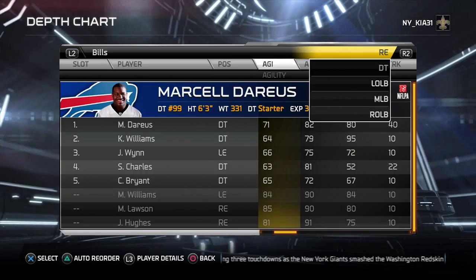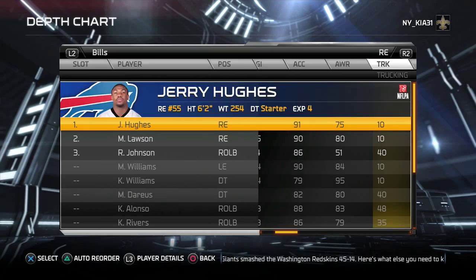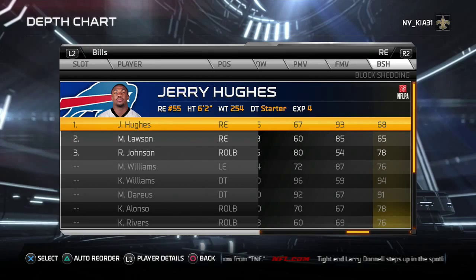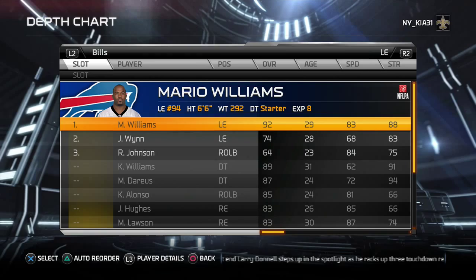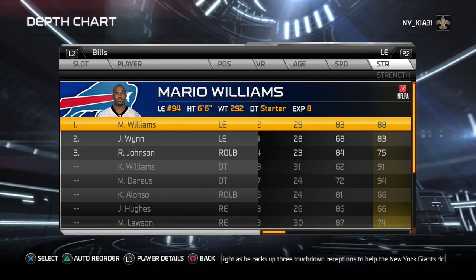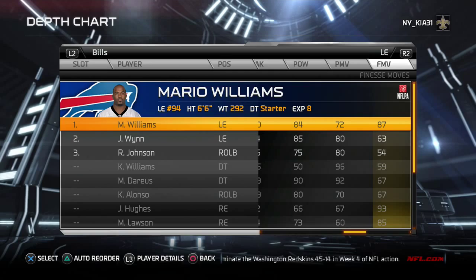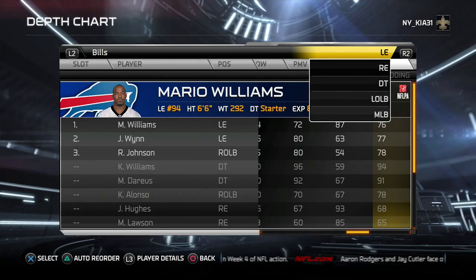The open side defensive end is Jerry Hughes — he fits the prototype. 85 speed, 91 acceleration, 93 finesse move — that's what you want. He just has to be your screamer. And you have Mario Williams on the other side playing the boundary — nice and strong, good athleticism, good acceleration, 87 finesse move, 76 block shedding. He won't be hurt much because of those two monsters at tackle.